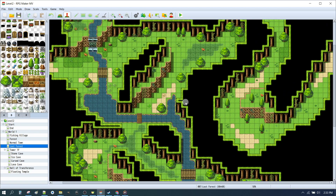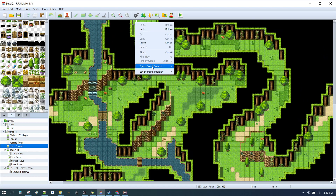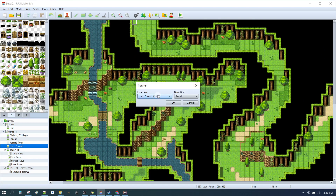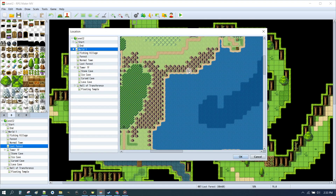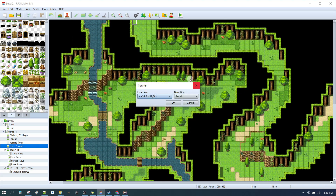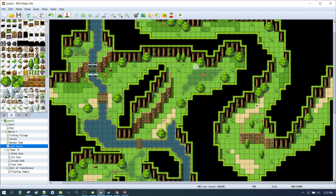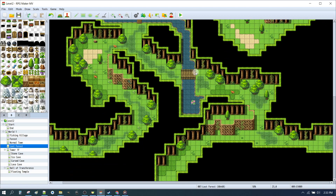Now let's go to our lost forest map. We want to make sure we can get in and out of the forest. Quick Event Creation, Transfer — we want to go to the world map, and that would be at the top. We exit out here. Click OK, going up. One, two, three, four, five of those squares down the bottom.